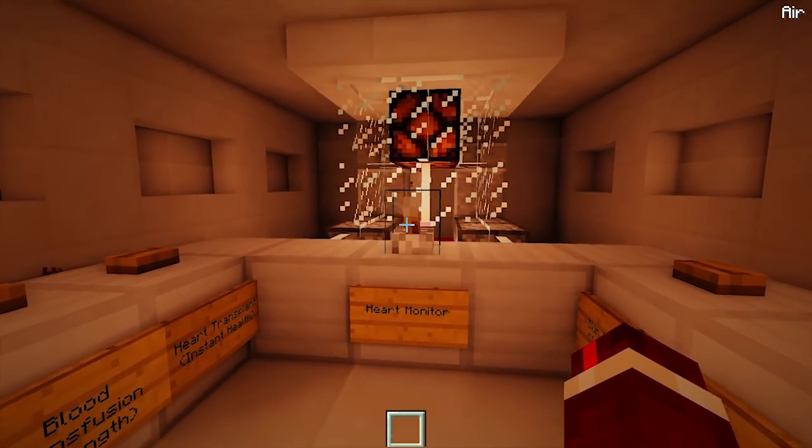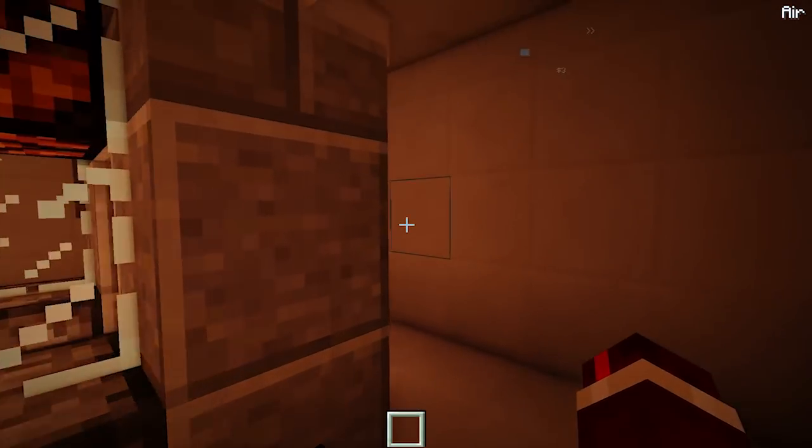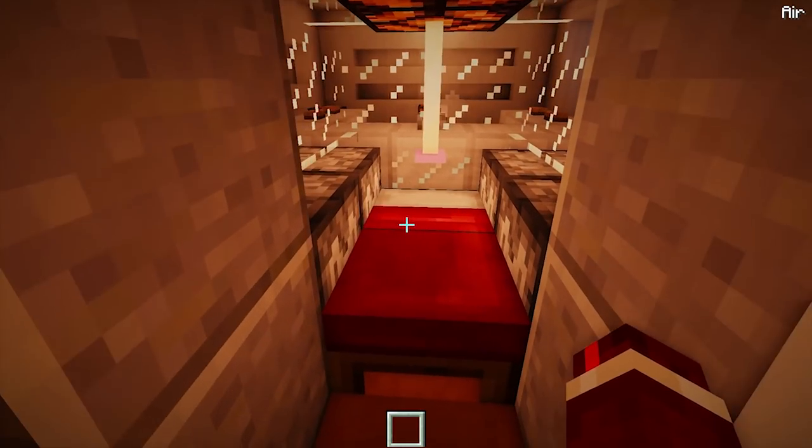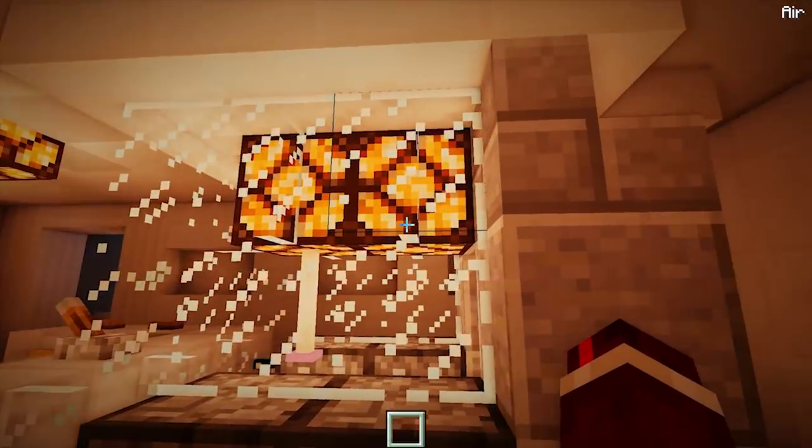So here it is, the surgical bed minigame. The first thing we have to do is get a player into the bed. They would come around the back here, hop into the bed, you would then close the door on them, and now surgery is ready to commence.